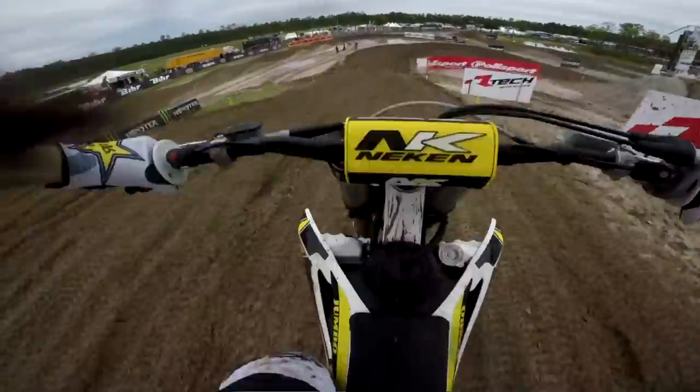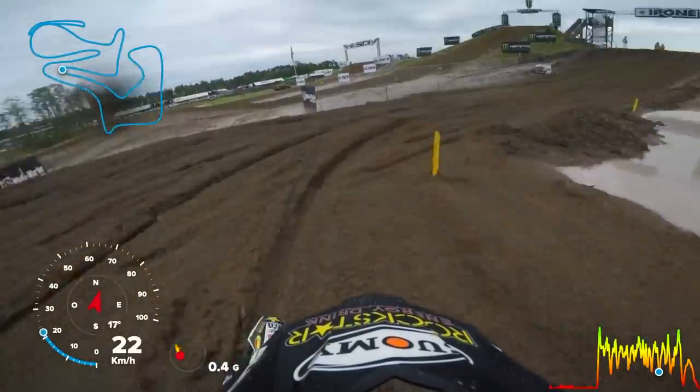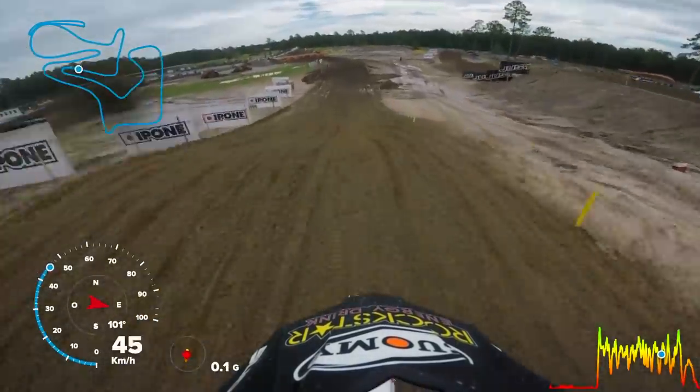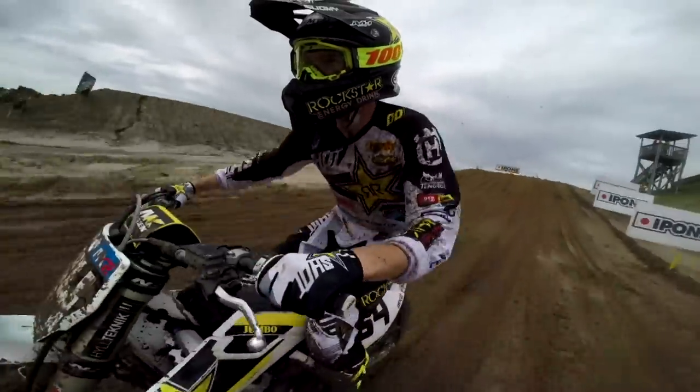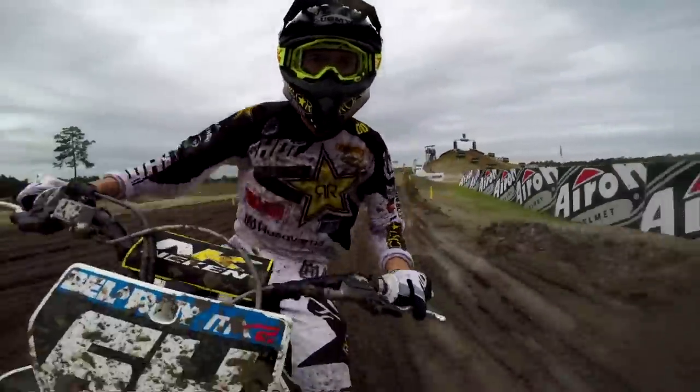A stretch on the 250s, but when conditions are right, no problems at all. Through this tight right 180 over the Ipone jump, short to the tabletop, and then through the next left leads the riders to the Tag Voyager jump — a short, sharp jump.